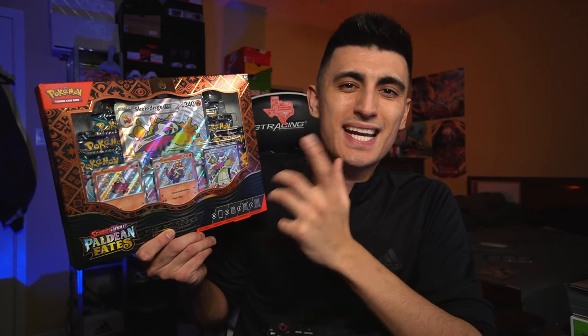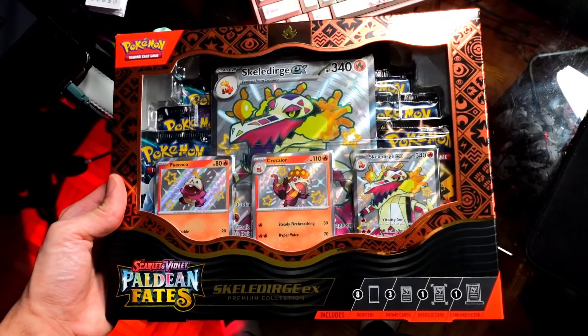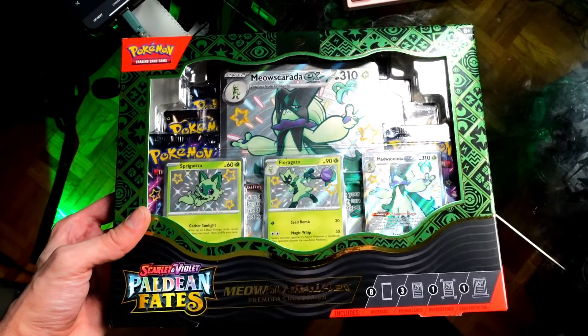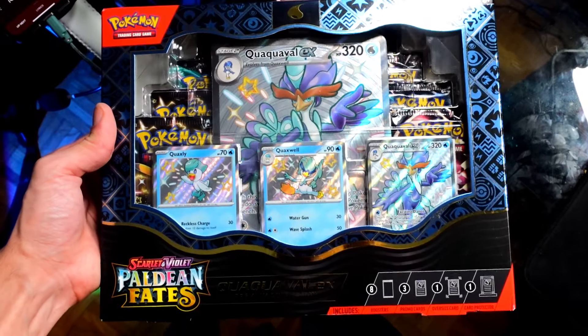Today we're unpacking some heat — we got the Skeledirge EX Special Shiny Box Collection, a premium collection for Paldean Fates to open up. If you haven't seen the Meowscarada box, I just opened that up a second ago, and we're going to be opening up the Quaquaval one next. So what's included? Let's check it out.